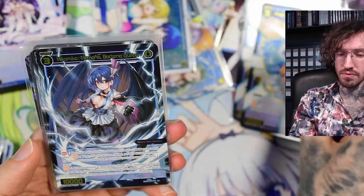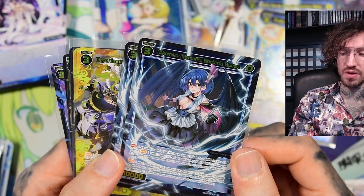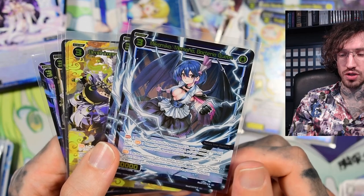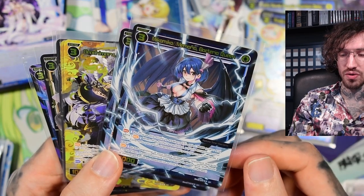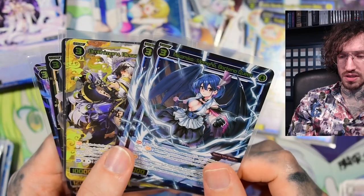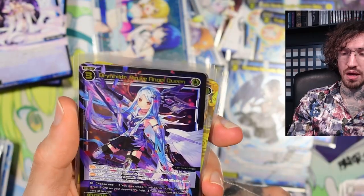Miku Miku Memoria Bacteria Queen - as long as this signi is awakened it gets plus 3k power and gains: whenever the signi is vanished, put it from your inner zone onto your field down, unless your opponent discards a card - some form of self-protection. At the beginning of your attack phase your opponent discards a card, then if your opponent has no cards in hand this signi is awakened. There are a lot of ways to make your opponent discard so she easily gets awakened, but still not one of my favorite cards in the deck.